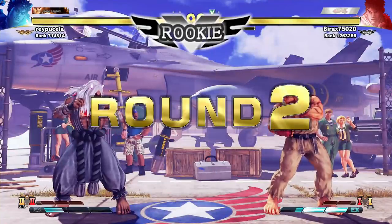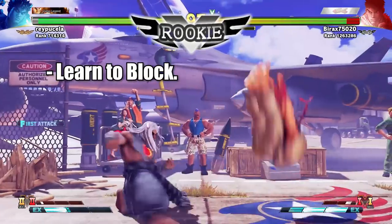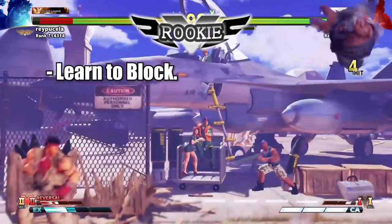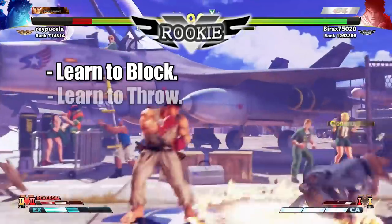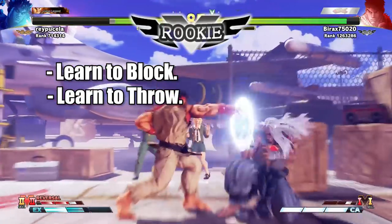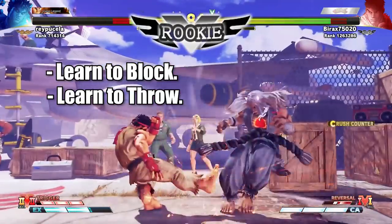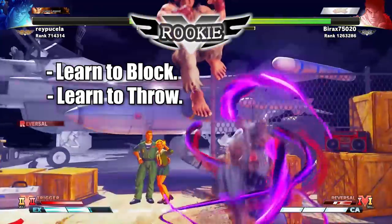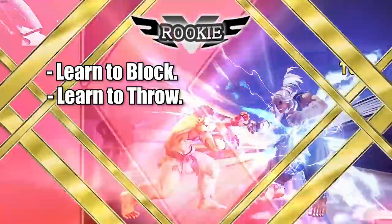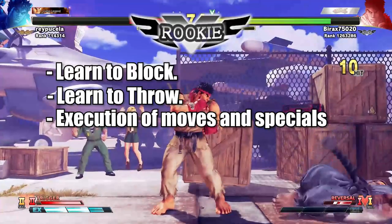When you start off the game, the most important thing to learn first is at least on a basic level how to defend yourself. Learn that down-back blocks everything; when you see the opponent jump, hold back. Learn how to throw — throwing is very important because at early levels you might not know how to do combos, but throws usually do good damage. Learn the rock-paper-scissors of the attack, block, and throw dynamic. And at least try to learn how to do your character's moves on command.